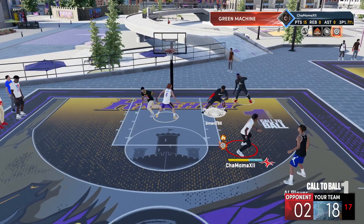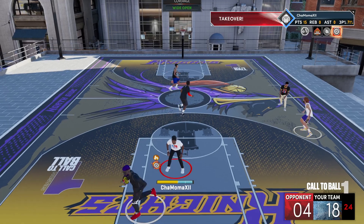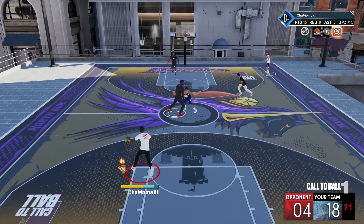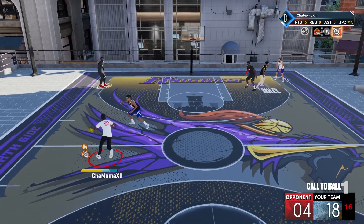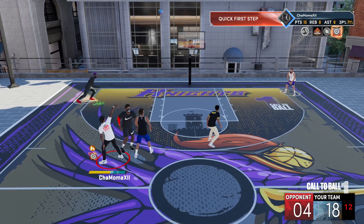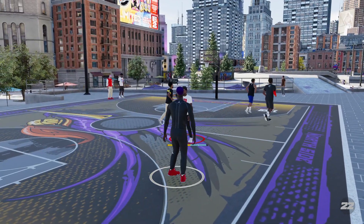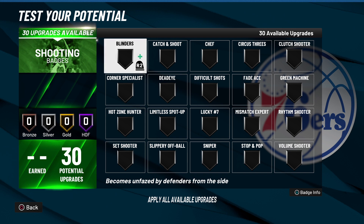Post Playmaker is literally Dimer for when you catch a rebound and pass out — it's the Dimer equivalent off the rebound. You pass out to your guard or anyone open and they get that boost. Similarly, Special Delivery on Hall of Fame works the same way: if you throw a flashy pass, your teammate gets a boost to their takeover and a boost to their jump shot.